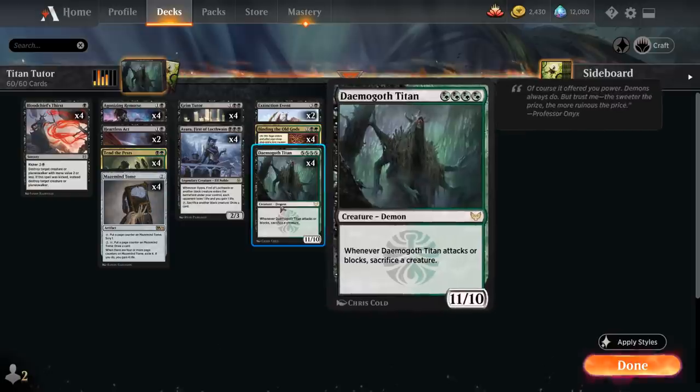Today's deck is built around Demogoth Titan, the 4-mana 11/10 Demon from Strixhaven, with the drawback that when the Titan attacks or blocks we have to sacrifice a creature. But we're not really planning to attack or block with Demogoth Titan.